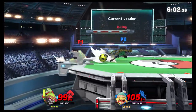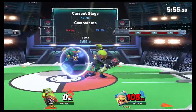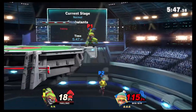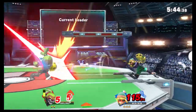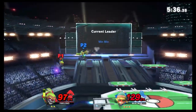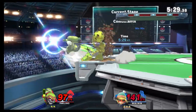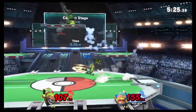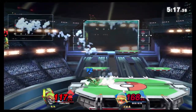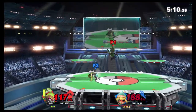Min Min seems to have a pretty decent time versus Inkling. Another thing Min Min is really good at, other than ledge guarding, is her pivot forward smash — that's nice. When I saw the trailer I was thinking her pivot grab would be really broken, but that's not the case. Her pivot grab is actually kind of stinky, but she has some amazing abilities. She pretty much feels like a really solid version of Little Mac — kind of like they grafted Little Mac and Mega Man together along with a bunch of other characters.